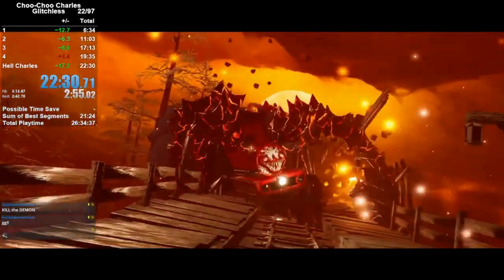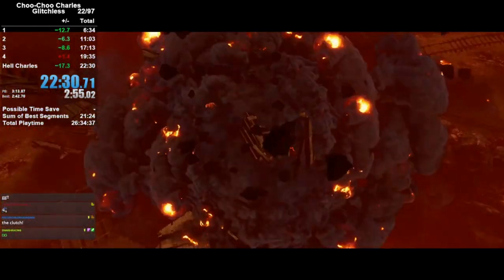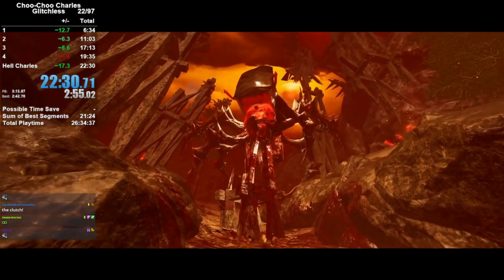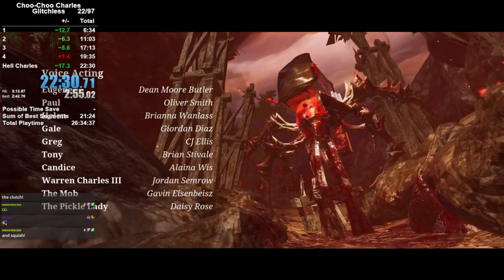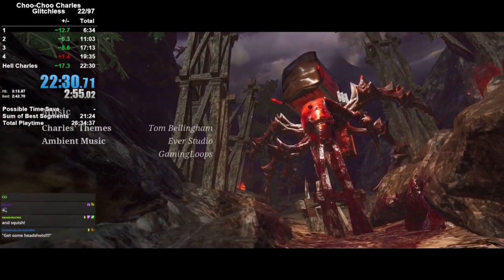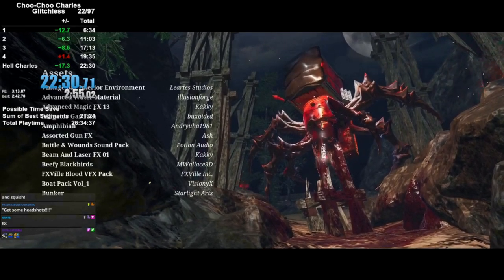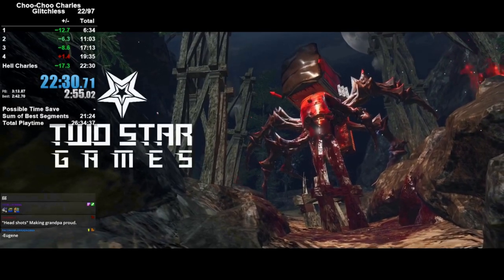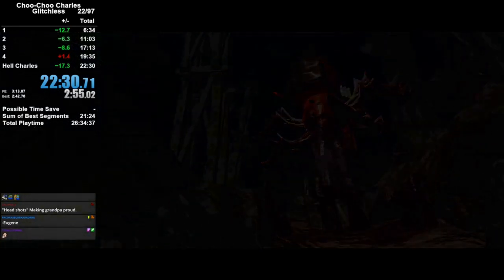Some things were cut, but if you'd like to see this run fully uncut, I'll post the link below in the description. There goes Charles — he's done. And that is the end of the Choo Choo Charles glitchless speedrun. Overall it's an alright run — very satisfying to complete because Hell Charles is very challenging and very dangerous. It does have a lot of downtime and some little bugginess to it, so it's a mixed bag. But thank you for watching. If you'd like to see more speedruns explained — indie games, big games, whatever — be sure to check out the video popping up on screen.